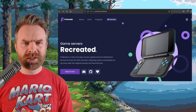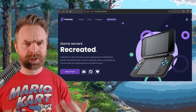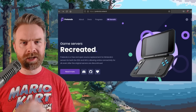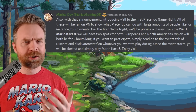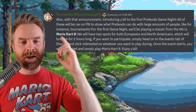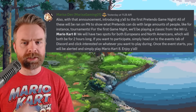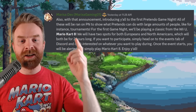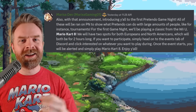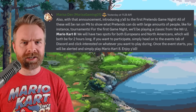Next up, we're still talking about Nintendo, kind of, with Pretendo. Pretendo is a free and open source alternative to Nintendo Wii U and 3DS servers. It's Pretendo's birthday, and in celebration of this anniversary, Pretendo has a really neat announcement — they are introducing Pretendo Game Night. All of these will be run on the Pretendo network to show what it can do with large amounts of people, like tournaments. For the first game night, they'll be playing a classic from the Wii U, Mario Kart 8. I'll drop a link to their Discord in the description below.